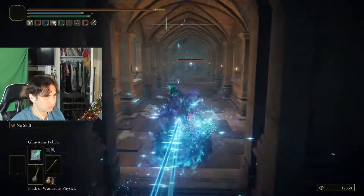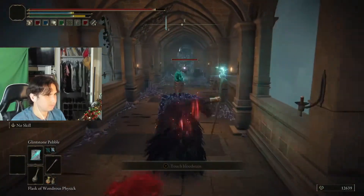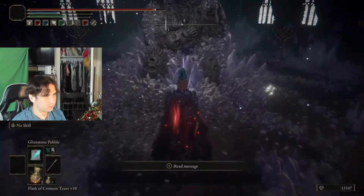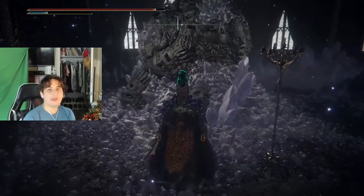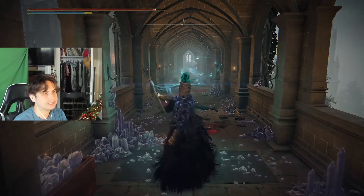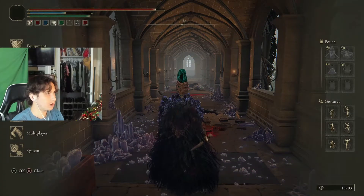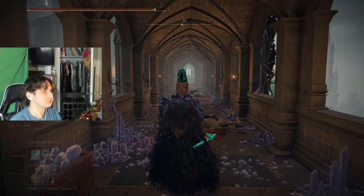The staff is over here — and right there, this is where you'll find the staff. I have 50 dexterity and the talisman on right now. I'm gonna equip that staff and let's see how drastic the FP drainage is.